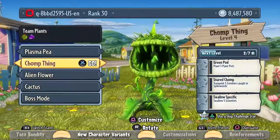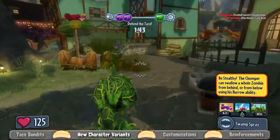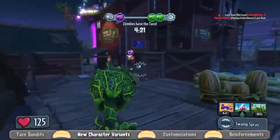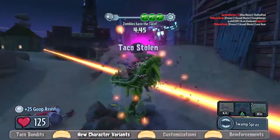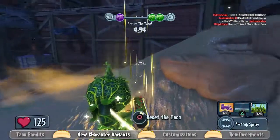Moving on to the plant side, we have the Chomp-Thing, our swamp monster-inspired Chomper. He's kind of gross — he shoots bugs and mud and dirt and all that fun stuff. His trick is that he enters his health regeneration state faster than any other Chomper, so if you take a little damage and get away from the battle, you'll heal up much faster.